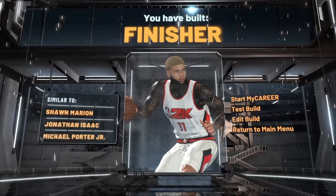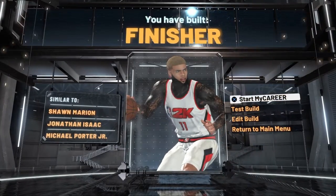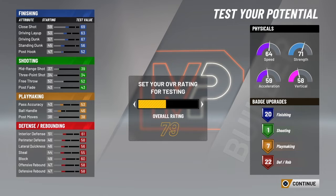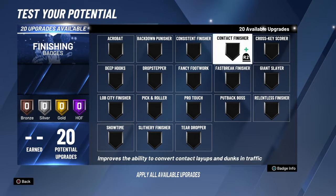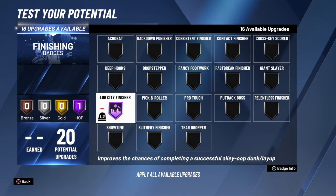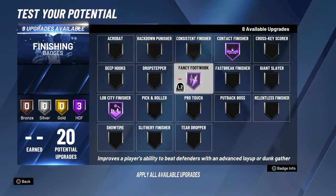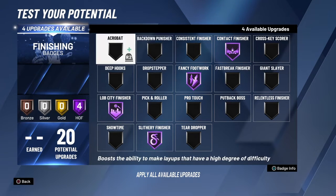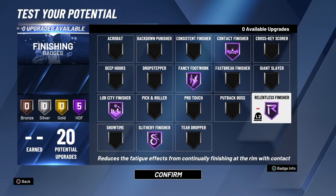Now you've built a finisher. Let me show you the badges I put on my finisher — my finisher is a 97. The badges I run when I play: lobster finisher mostly because I go for rep. You always have to put contact finisher. Fancy Footwork — Hall of Fame — it gives you a better chance to make hop steps. Silver finisher also helps with hop steps, reverse dunks, and all that.